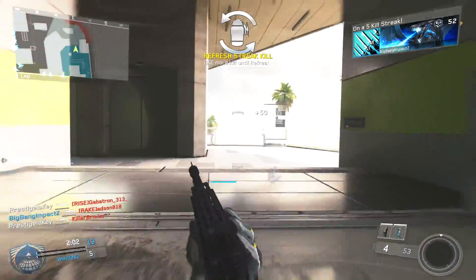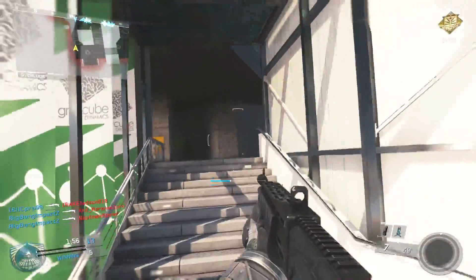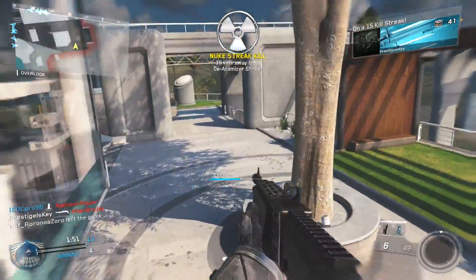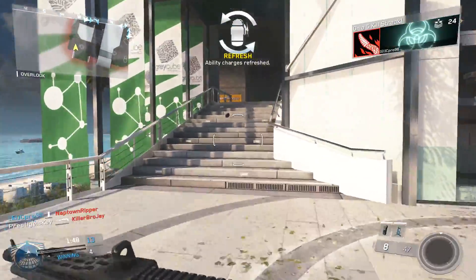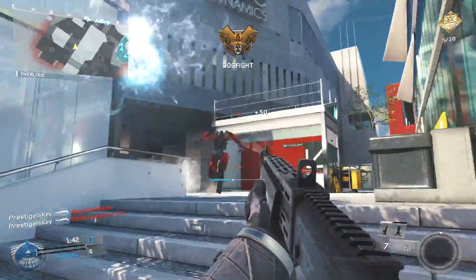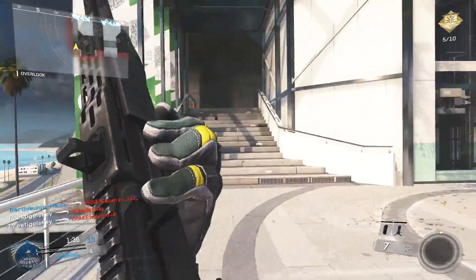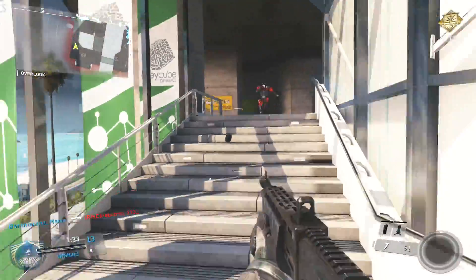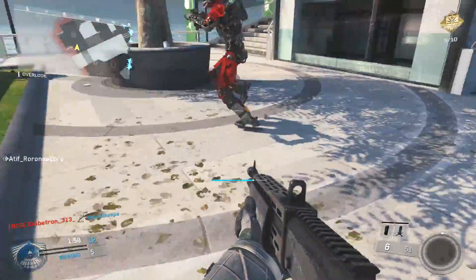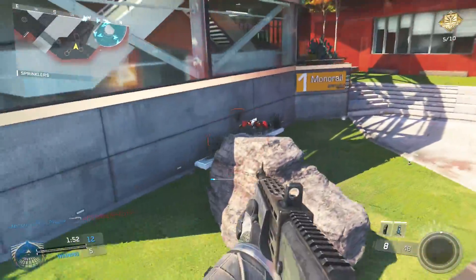Once you spawn in, it's time for the hunt. Don't do what everyone else is doing — don't hide in corners, don't try to find a hiding spot. Try to find the infected. You want to get as many kills on the first five infected as you can, because once there start to be seven, eight, or nine infected, it becomes increasingly more difficult to fight them all off. Making sure you have nine, ten, or even 15 kills before there are over six infected will get you on the way to that nuke a lot easier.